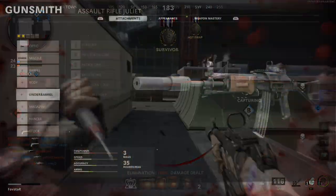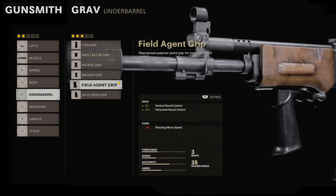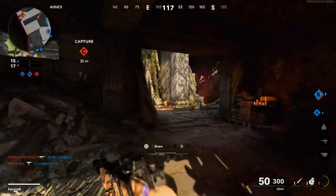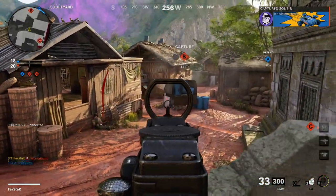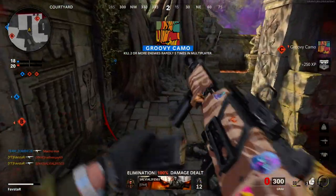Our next attachment comes from the under barrel category. The Field Agent Grip provides both vertical and horizontal recoil control at the expense of reduced shooting movement speed. Gaining a benefit to both horizontal and vertical recoil allows us to tackle mid- to long-range enemies. The reduction of shooting movement speed will actually serve as a benefit in this regard, reducing the likelihood that we'll stray off target.